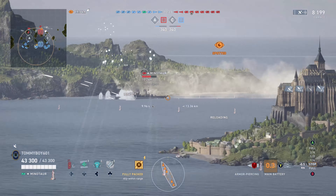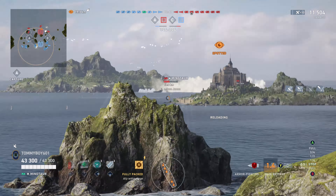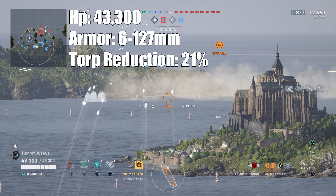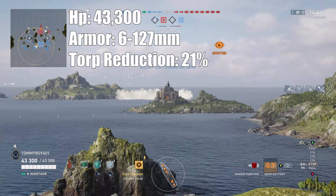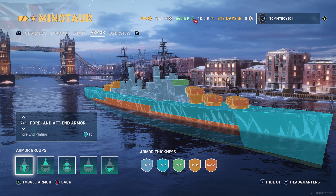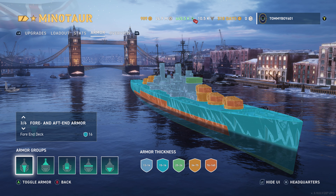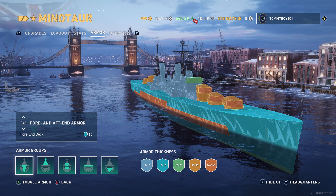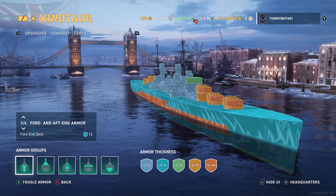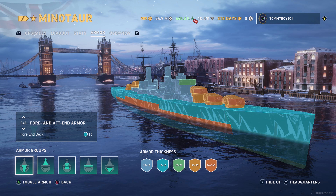Now let's run through the stats of the vessel. Hit points: 43,300, with armor thickness between 6 and 127 millimeters. Looking at the armor view, the majority of the ship is coated in 16 millimeters of armor — there's not much there. I think almost everything at the tier can overmatch you. Destroyer guns may not be able to, but beyond that, everything else can overmatch you and punch right through that huge citadel that is stepped and sitting out of the water.